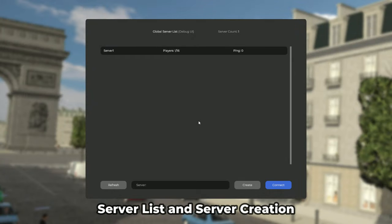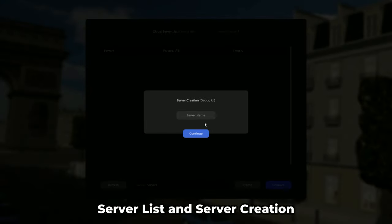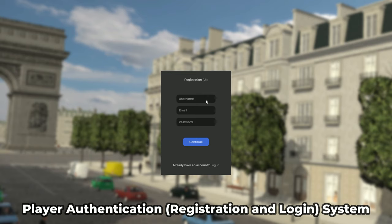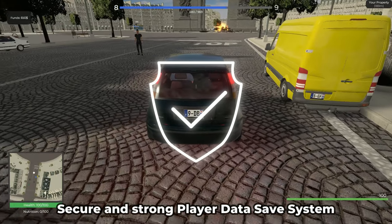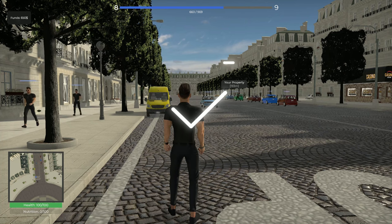This template comes with a very stable and powerful master server, game server, and sub-server system that allows players to create their own sub-servers, which will be displayed in the server list for other players and can be easily joined. A strong and secure registration and login system is also included, along with a secure save system that stores player account data, statistics, and general data — such as XP, currency, items, and placed build items — securely encrypted on the master server.